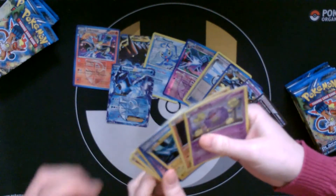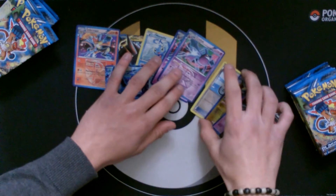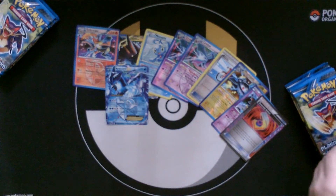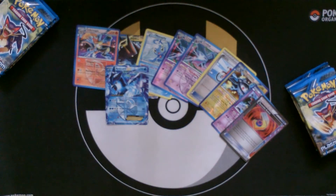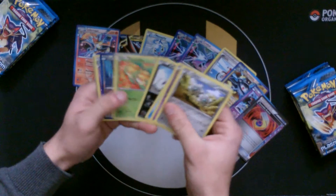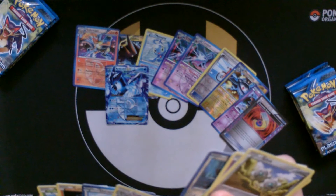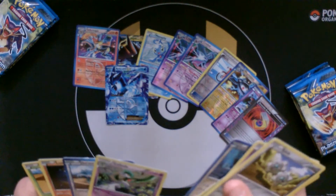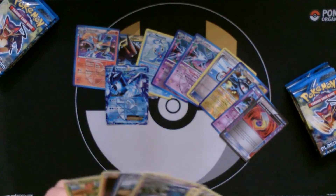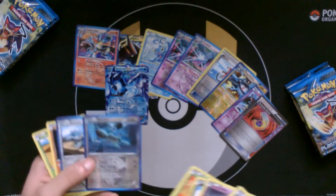Another Crobat — same as the other one, it's from the pre-release. I'll put it with the other Crobat. Durant and a Klinklang. Is that a holo for a Stage 2? I thought it was a Stage 1 — I didn't know that. Nothing really too playable — just a Durant.